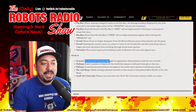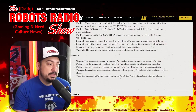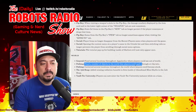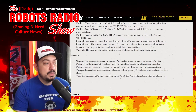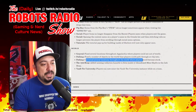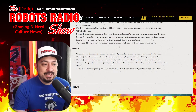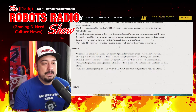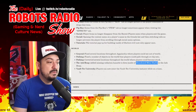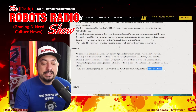World fixes: fixed several locations where players could see out of the world. Fixed objects players couldn't path through or clip into, and corrected locations where players could become stuck. Missing radiation hazards have been added to fires inside abandoned mine shafts in the Ash Heap. Players can now enter Vault-Tec University instanced while on a team.